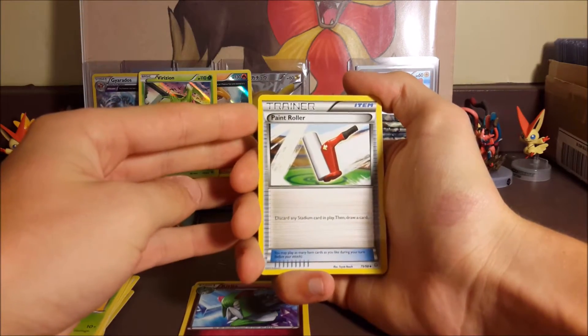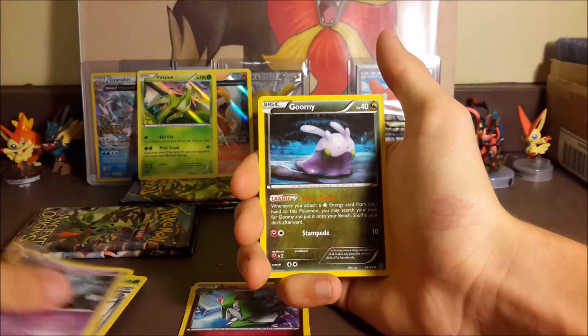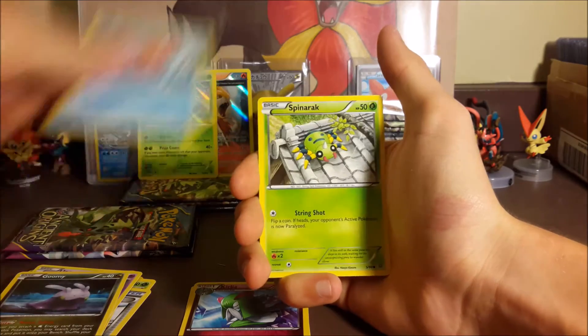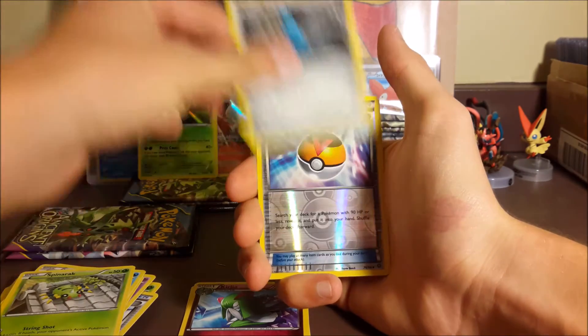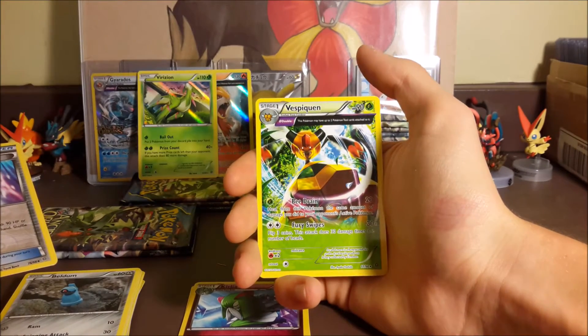Third pack: Vaporeon, Gloom, Unown, Goomy, Mega Heracross, Spinarak, Beldum. The reverse is a Level Ball and our rare is a Vespiquen ancient trait.